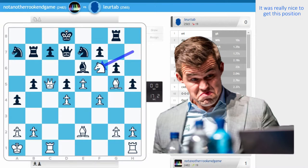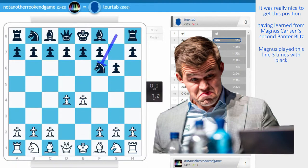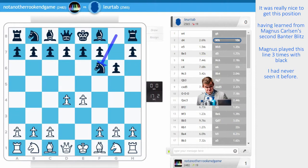It was really nice to get this position having learned from Magnus Carlsen's banter blitz. Magnus kept playing this line as black and I had never seen it before. So I decided to use the Chess 24 Stockfish engine and try to see the most critical line.